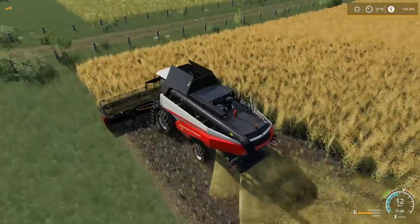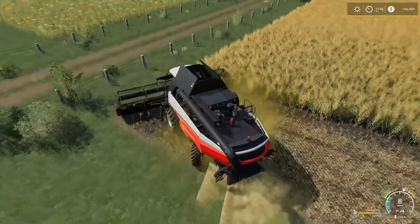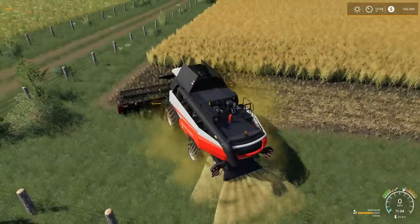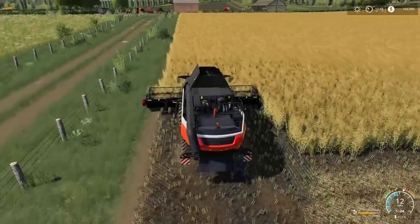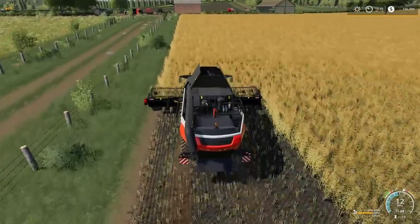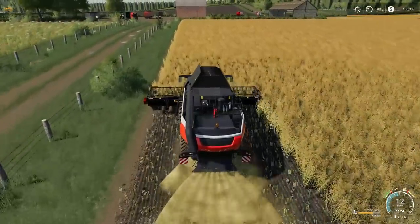Someone said you can disable the fence posts. Well, I don't want to disable the fence posts on the entire map — I just want to do it in certain sections. And there are a lot of fence posts that I need to take down. Doing it with a chainsaw, picking up by hand, then going around the stump grinder would take me a while.